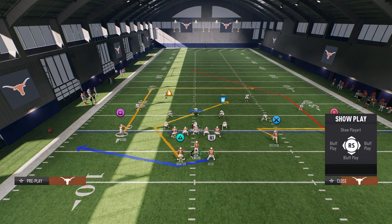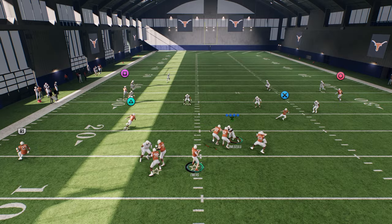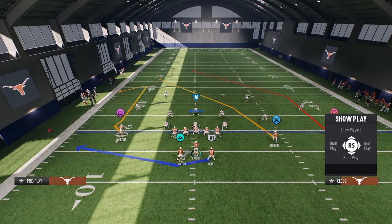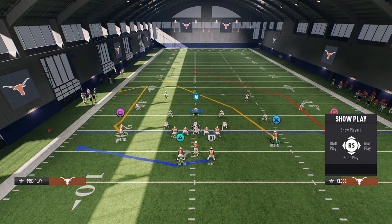A whip route here would be really good against man but also good against zone - it creates a high-low in the middle of the field between the running back and the in-route. Super basic, super effective plays.